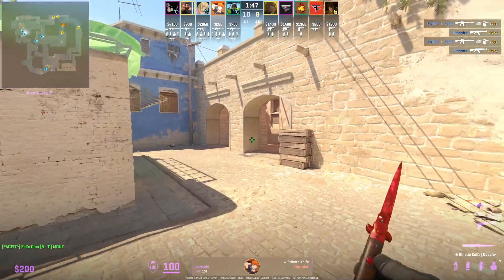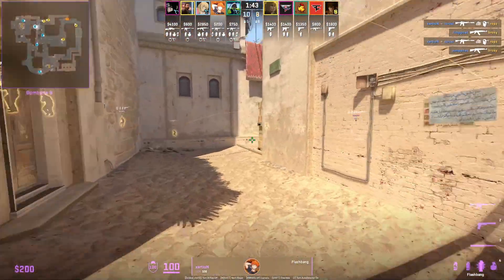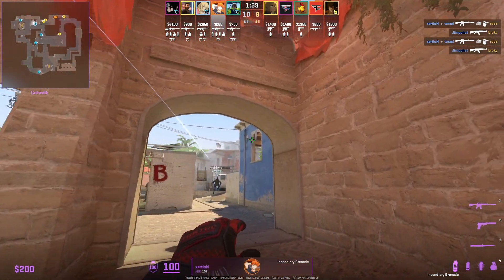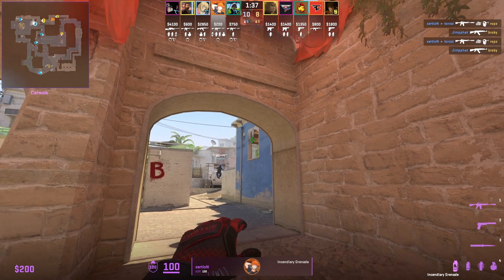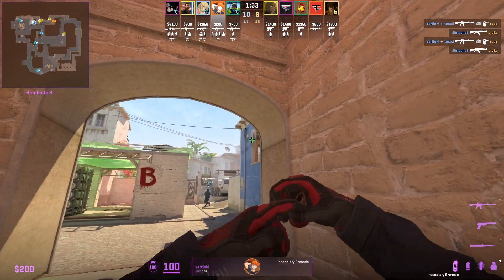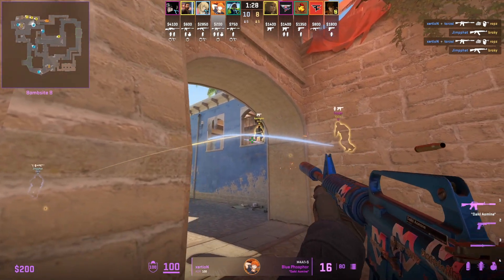As the short player, you're going to be assisting and helping out with two areas: B site and mid. The first priority as a short player is listening out for apartments and playing anti-rush, or if expecting a B execute. This is a standard play especially if the Ts are on a half buy or poor buy — you don't want your B anchor to get overrun by pistols.